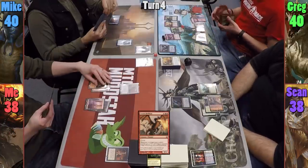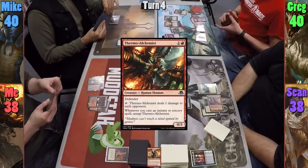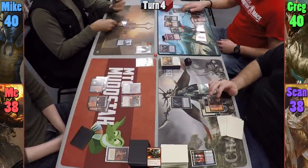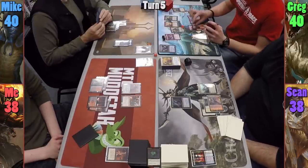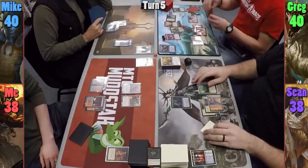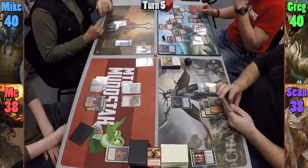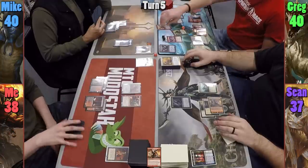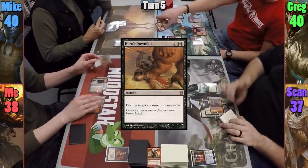I play Sulphurous Springs and pay two to cast my Thermo Alchemist before passing to Mike. Mike plays a Swamp and casts Heartstone. Greg plays another Mountain and taps out, even using Garruk to untap some lands, to cast Udvara Hellkite. It gains haste upon entering and pings Sean for one. Moving to the beginning of his combat step, I take out the Hellkite with a Hero's Downfall rather than let things get out of hand.